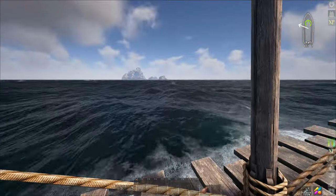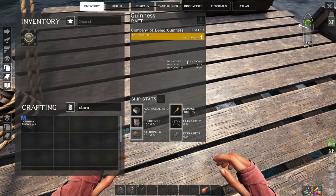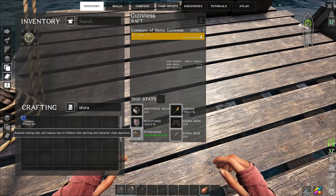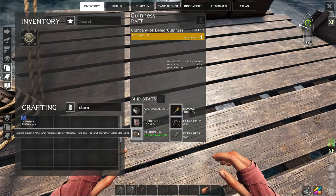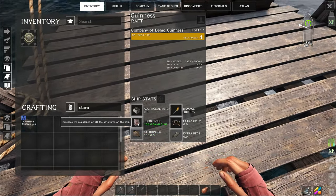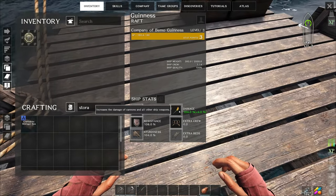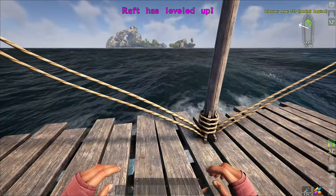I might put a campfire on the boat if we can. I think we can level up the raft - we got four points for stats. Our weight is almost 400 out of 2000. We've got extra beds - there's only us so that's fine - and extra crew capacity up to four. We can hire those back at the other place. Resistance is always a good thing. Sturdiness reduces skinning rate, rate of offshore item spoiling, and character vitals depletion. When we're out on the water our vitamins deplete faster. Let's take resistance and sturdiness.